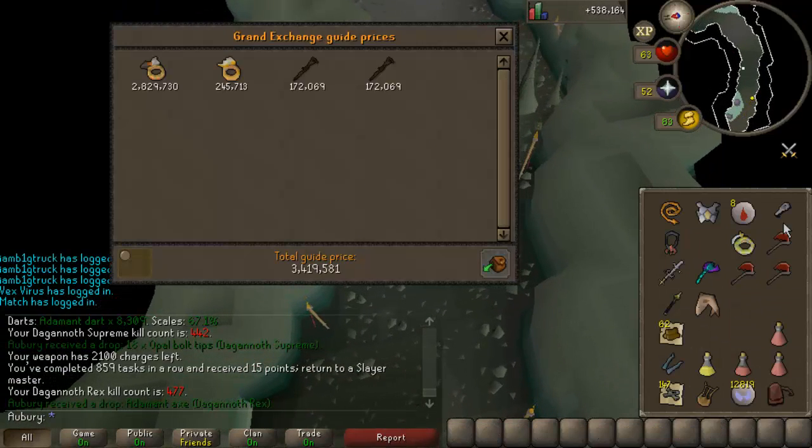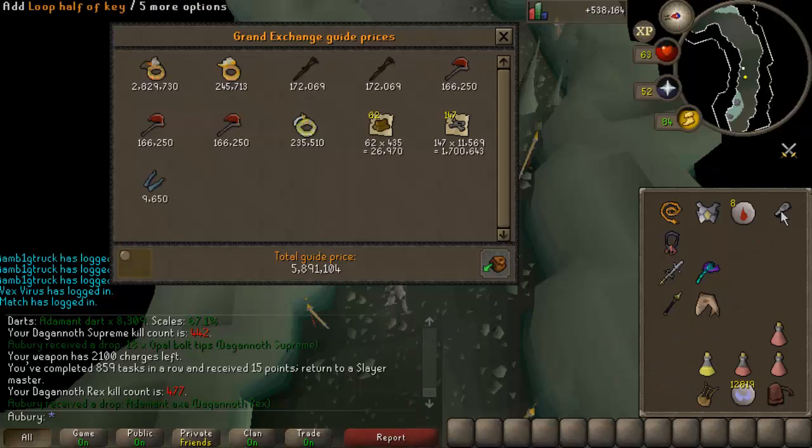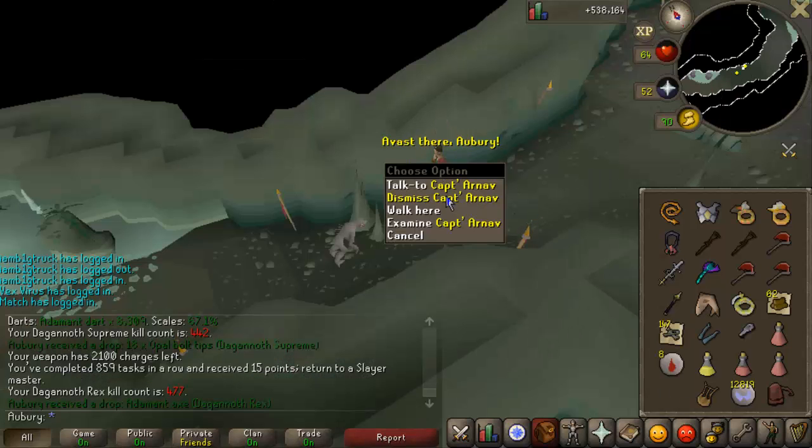Take a look at the total price check. It's really mostly just the Archer's Ring and the Dagannoth bones that add up to most of the GP, but almost 6 mil for a trip that took me maybe a bit over 2 hours. DKs are very, very good money - one of the best tasks to get, honestly.